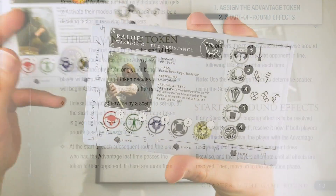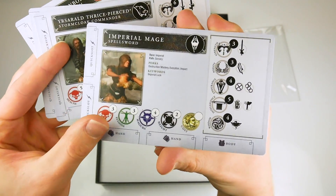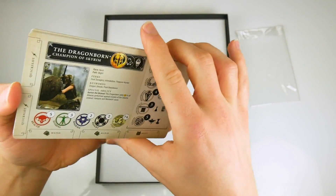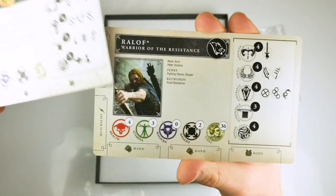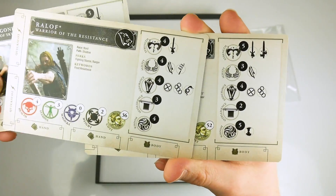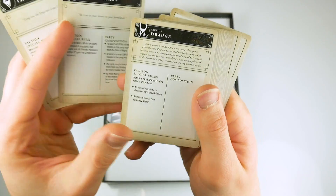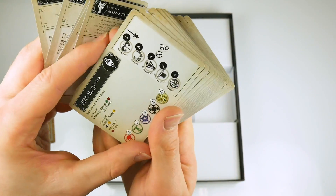Each hero has a hero card detailing their stamina, health, magic power and so on, which also identifies what the hero is equipped with. Players place weapon and armour cards next to the hero card to show what he is carrying, and can also equip their hero with cards showing magic items and potions. This allows you to customise your hero, switching weapons and armour around for different games.